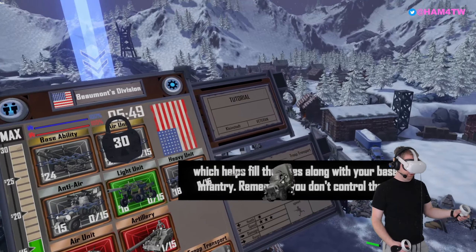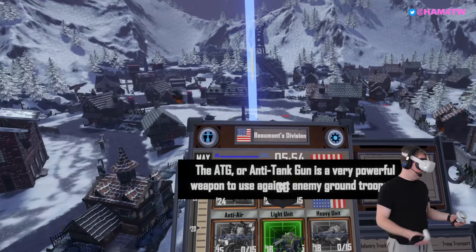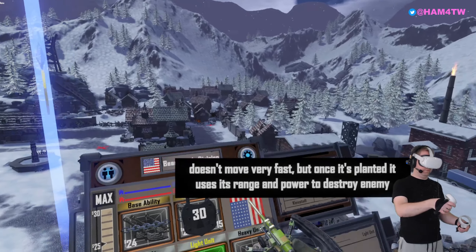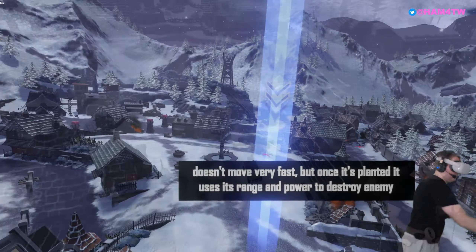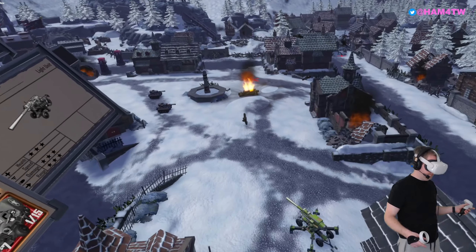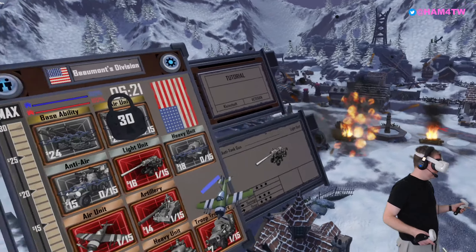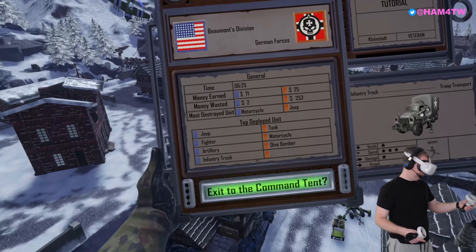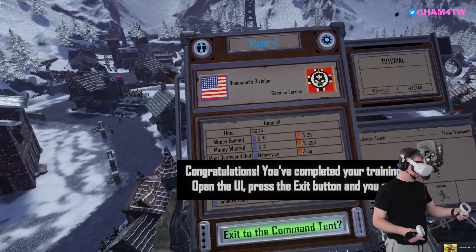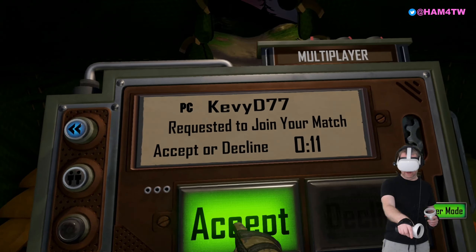An infantry truck will start spawning infantry. It uses its range and power to destroy enemy vehicles. That looked good on the Quest — really good. Congratulations, you've completed your training! Open the UI, press the exit button, join your match.